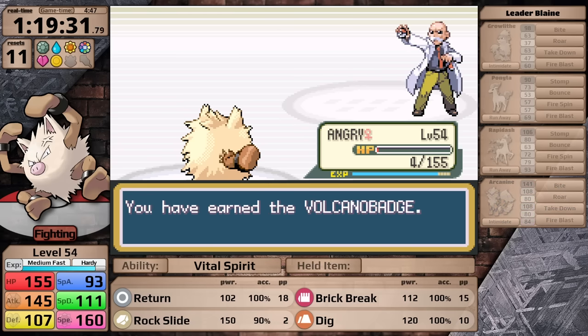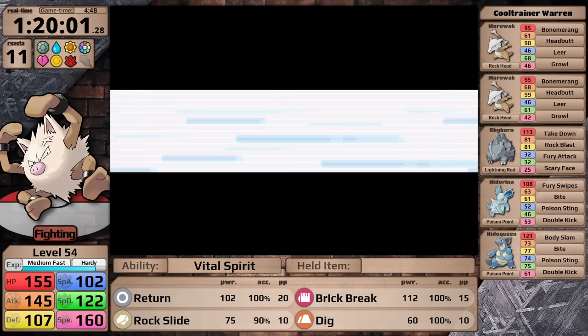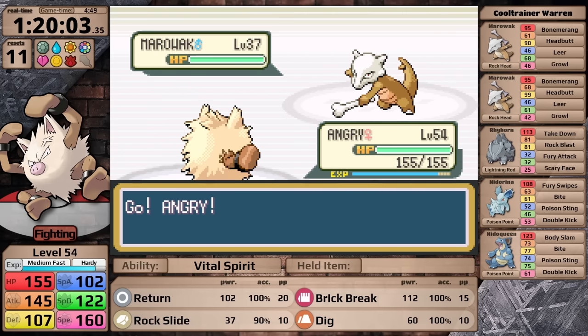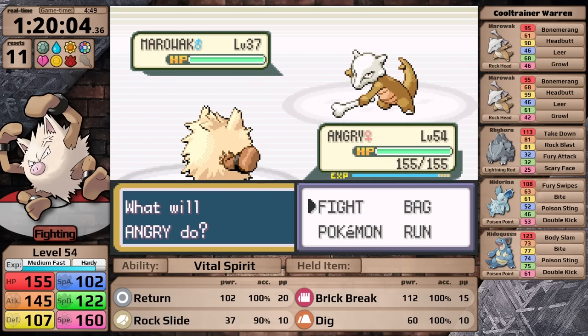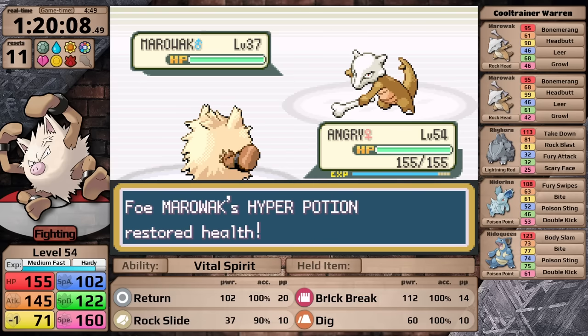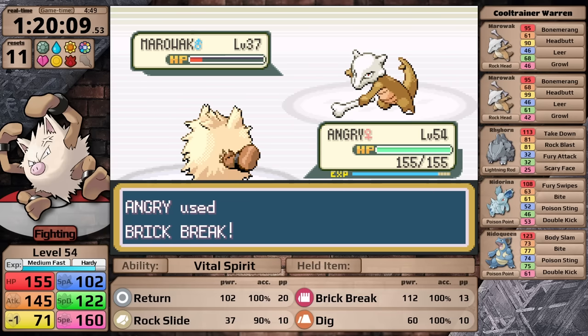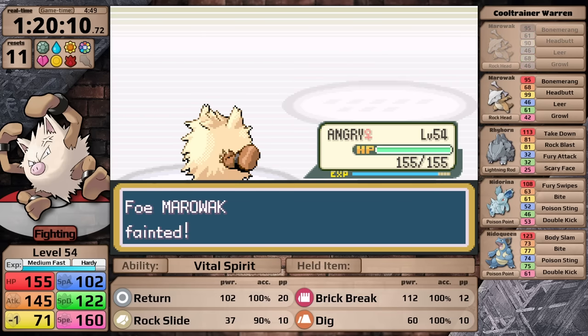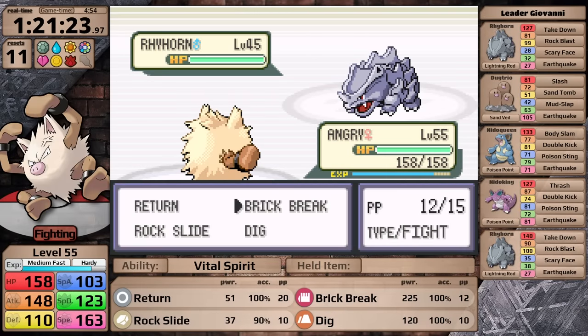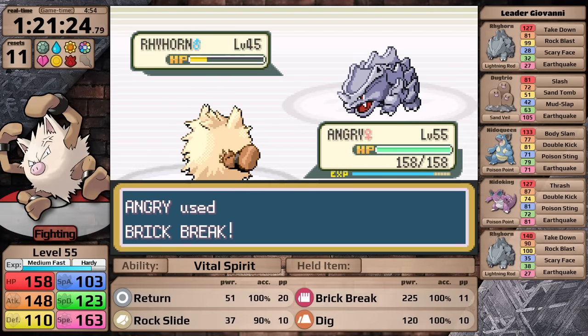That opens the way to the final gym. I just want to mention that the trainers in here have much better teams than they do in the original games — this guy has a team of five with honestly pretty good Pokemon and good moves. With that, I have made it to Giovanni. This team is another way that the game punishes physical attackers — he has two Rock-type Pokemon and two Poison-type Pokemon. As a physical attacker, the go-to typing to take those down would be Ground. However, for a physical attacker like Primeape that only has access to Dig, I am not going to be able to use it against these Pokemon because of how Earthquake works — if you go underground, it will deal double damage.